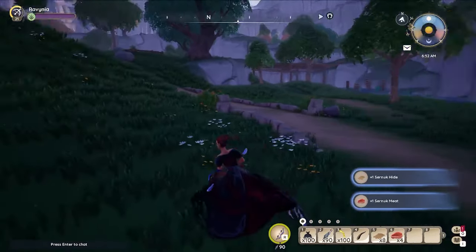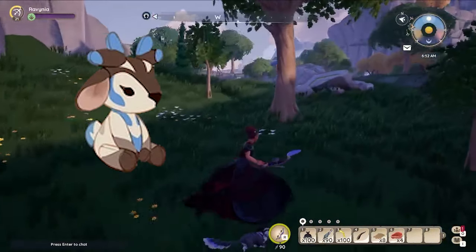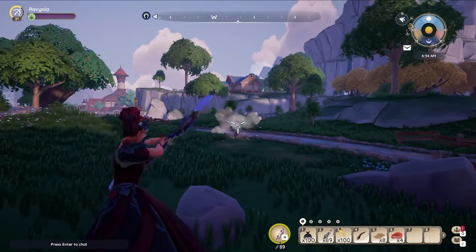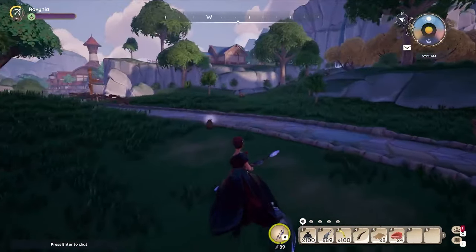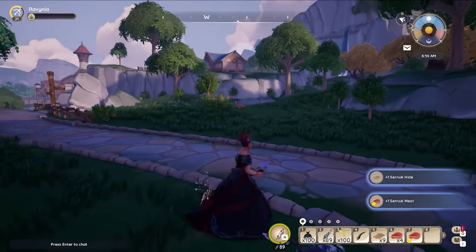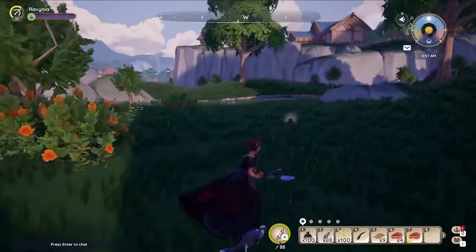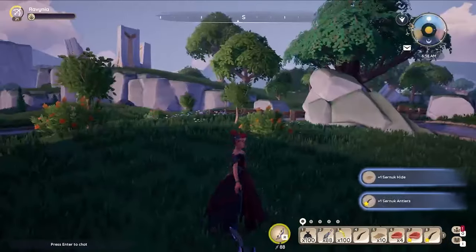He is supposed to be dropping this version of a plushie, but we think it's just a little bit of a glitch right now that might be fixed in the future. Or maybe there's a chance he drops both, but technically he's supposed to drop this one. So get out there and hunt yourselves some Cernuk.